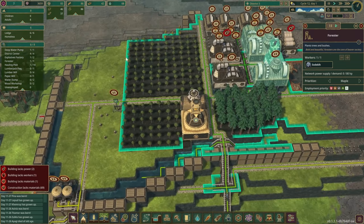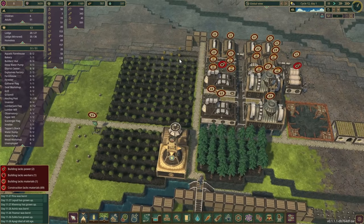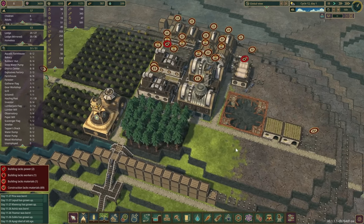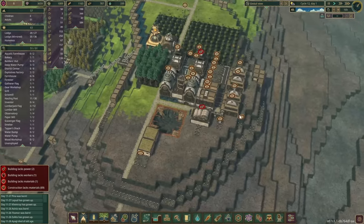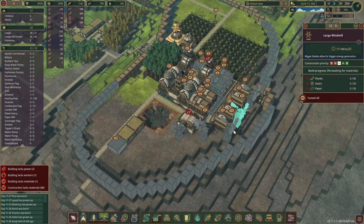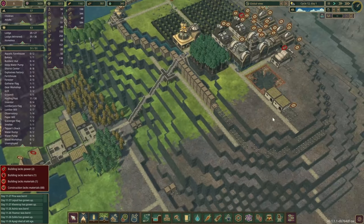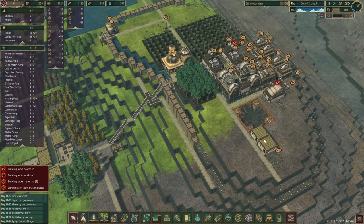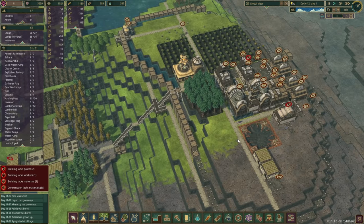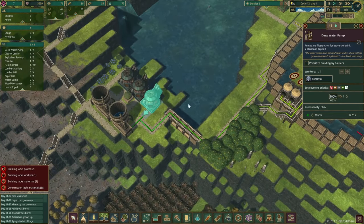Right now it feels like we're not getting as many logs as we want, but this might be enough for this area — we can figure that out in the future. We can pause this windmill for the time being; it's still being constructed. I've put in a couple of houses for the beavers so we have six permanent beavers that I don't have to move back and forth. We added an extra water pump in here.